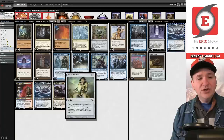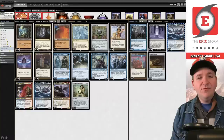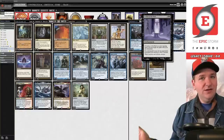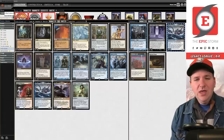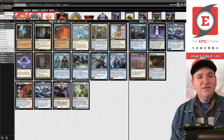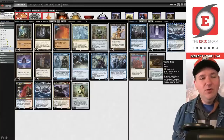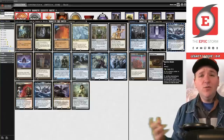Chalice of the Void is a zero mana spell, which is even, so we get to play Chalice in our deck. There's no one-drop, so there's no real downside. In the sideboard: Mind Break Trap and Leyline for combo decks — again, even converted mana value spells. Defense Grid for blue decks, and Ratchet Bomb as a catch-all. This deck is pretty straightforward; it's relatively simple in what it does.